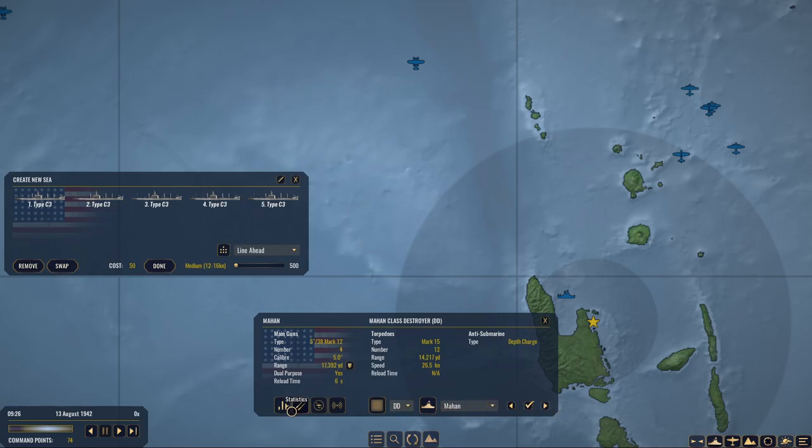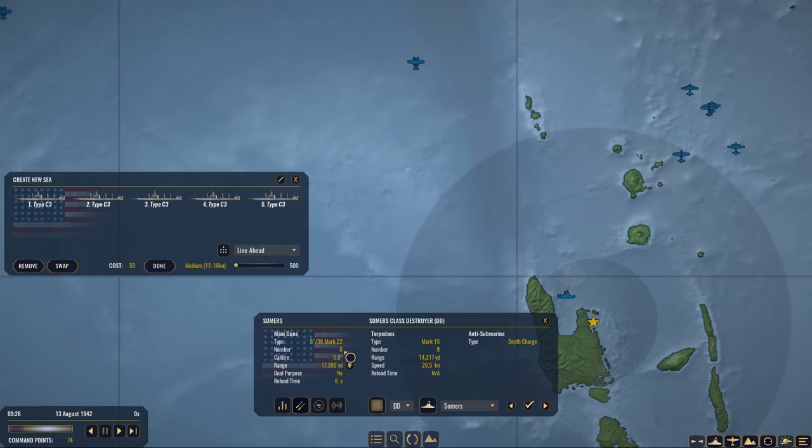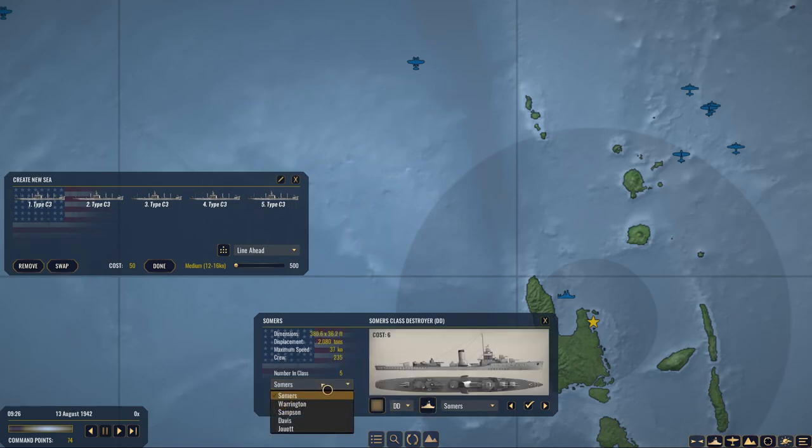Just give me something with... 12. These don't have... we only have four, though. Four guns, four guns, four guns. We have six guns on the... are these eight points? Nope, these are also six points. What is the downside of grabbing this? Eight torpedoes but six dual-purpose guns. Has depth charges. Let's try one of these out. Somers, you're hired. We'll move you to the front of the formation. I think that's good. So that is 56 points out of our 74.